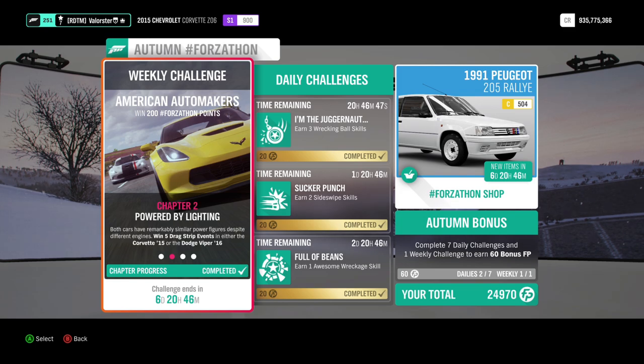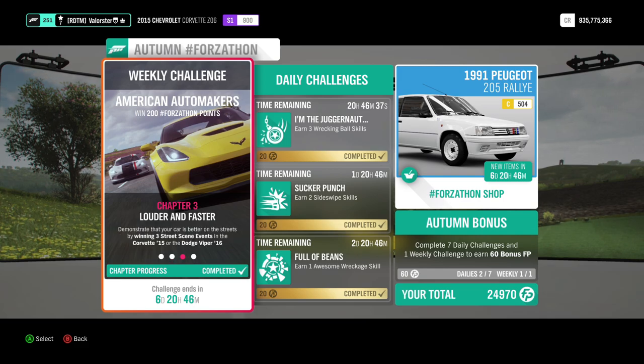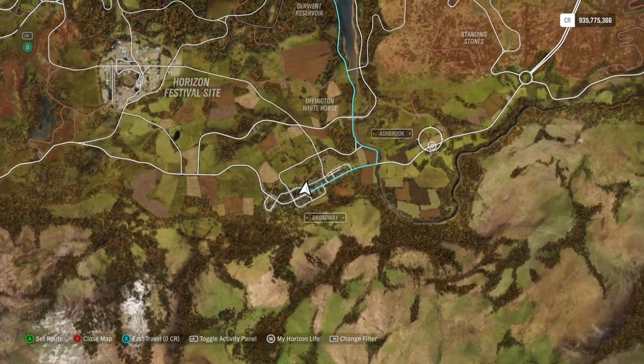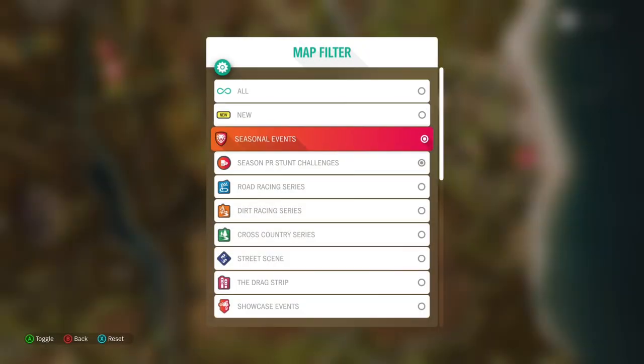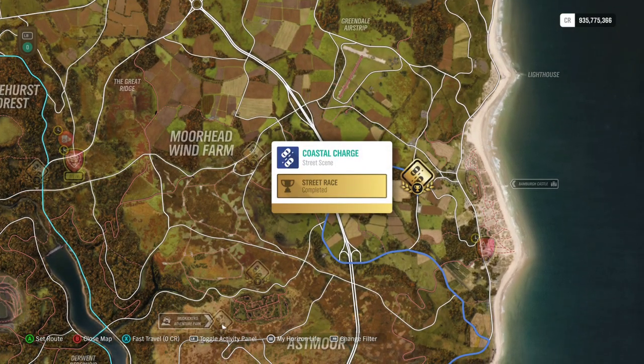We need to win five drag strip events — that's very easy. Just go to the festival; my game is still on Highly Skilled and I have no problems winning. You can also put it on New Racer. Here we have the street race — I'll show you the one I always take. Coastal Charge — there you go. The car is properly tuned so you won't have problems; just put it on New Racer and you'll be fine.